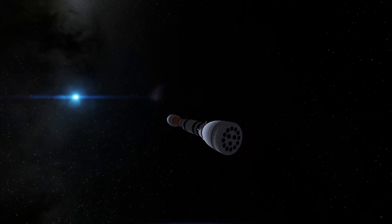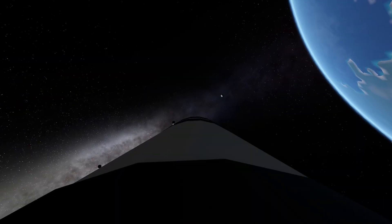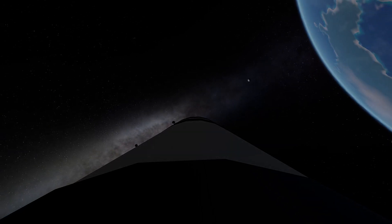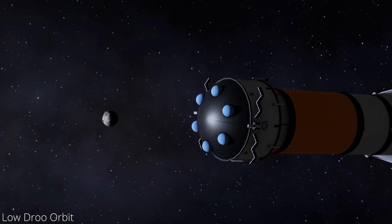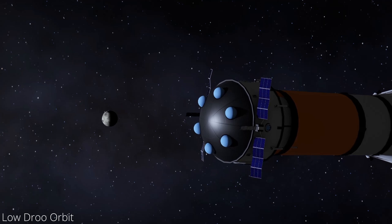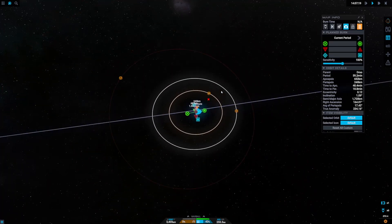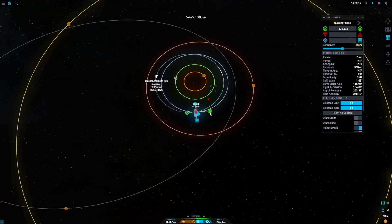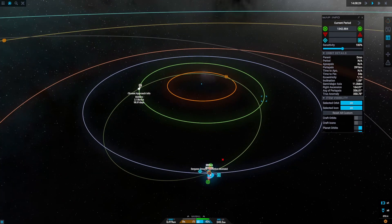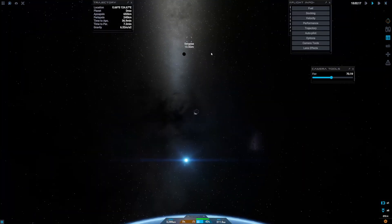We're going to want to launch to the east and head up to low orbit. Now that we're in low orbit we're going to unfold the solar panels on our space habitat and get ready to set up our maneuver node to head to Sergia. I'm going to go into the map view and select Sergia, then set up a maneuver node at Druze and tweak its placement. Next we're going to start extending our maneuver node out towards Sergia, and once we tweak its position we will eventually see that we encounter Sergia. Once our maneuver is set up we're going to lock the maneuver node, hit the engine button, and timewarp to the maneuver.